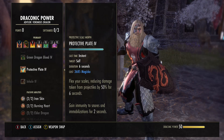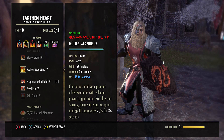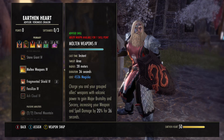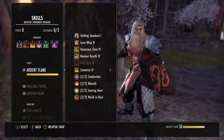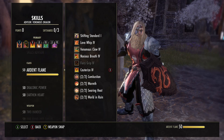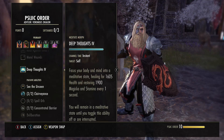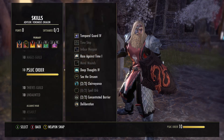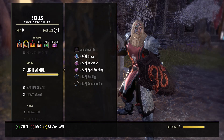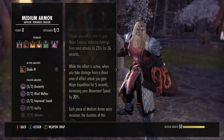You can run Protective Plate — we have a lot of magicka in our pool with this build. If you want to be heavy attack heavy, you can run Molten Armaments for team support. You can run Fossilize, Cauterize, Flames of Oblivion — you name it. In open world I even use Race Against Time, or if the regen isn't good enough you can use Deep Thoughts. Our next skill is Elude — makes us a ton more tanky. There are a lot of AOEs this patch and it gives you Major Expedition.